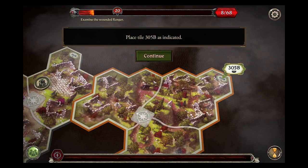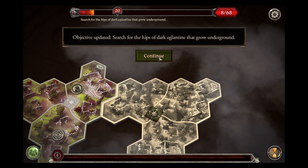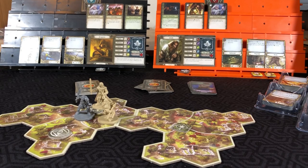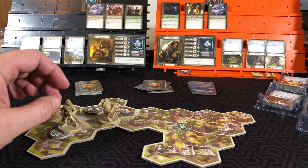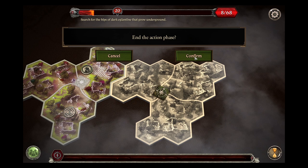Now we will look for map tile 305B. Place an exploration token. Objective updated: search for the hips of dark aglantine that grow underground. With Aragorn's second action he will move over here - that guy's decapitated - and prep up to look for the search token. That will conclude our heroes' turn.